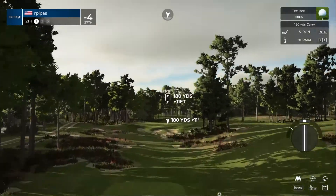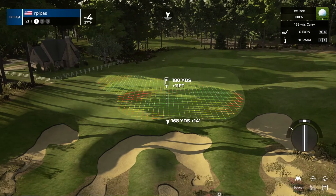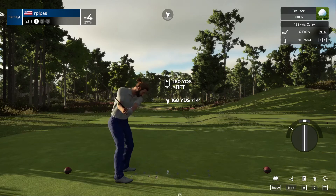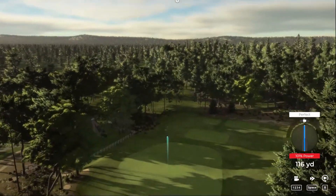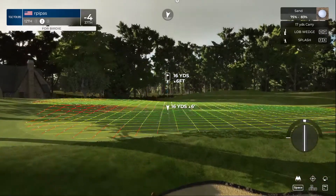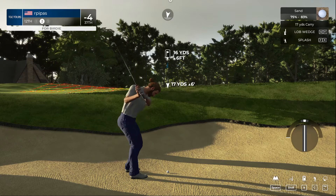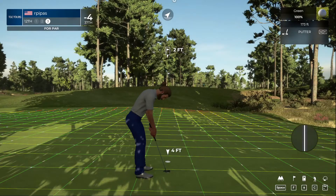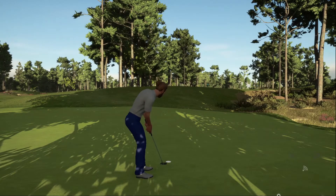Teeing off on a par three. Long par four downhill, we're just going to hit the six iron — it's going to be tough to get this one close. Well, can't hit all the greens. Fingers crossed for a nice up and down out of this green-side bunker. Nice — okay, this will save you par. And that putt goes down.